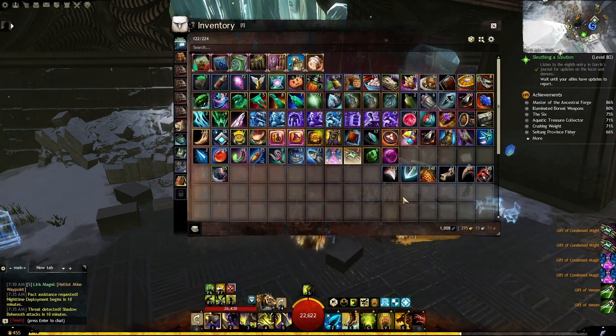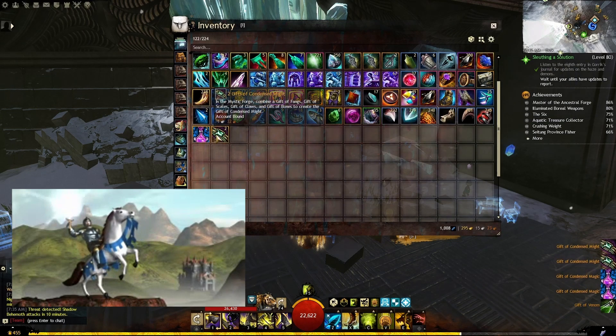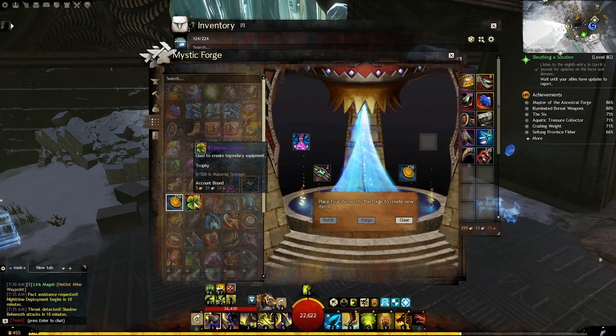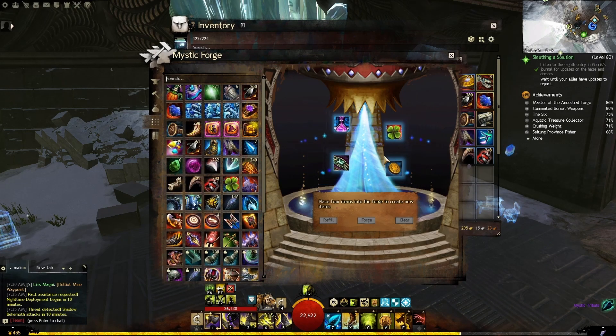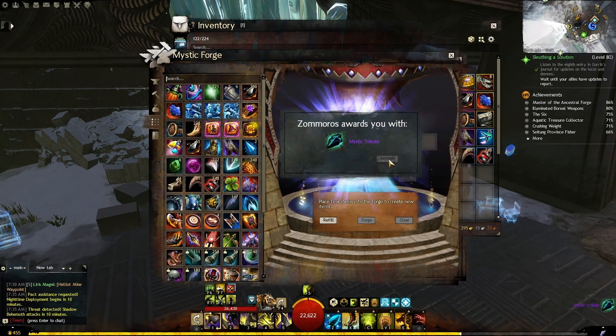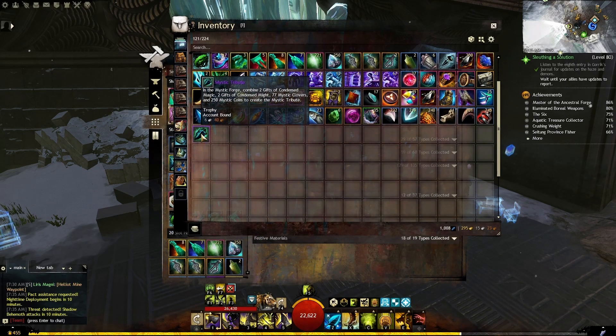Then use the Mystic Forge again, dropping in the two recently crafted Gifts of Might and Magic, add 77 Mystic Clovers and 250 Mystic Coins to the mix — and voilà! You have crafted the Mystic Tribute and completed the first step on your journey to get the legendary ring Conflux.